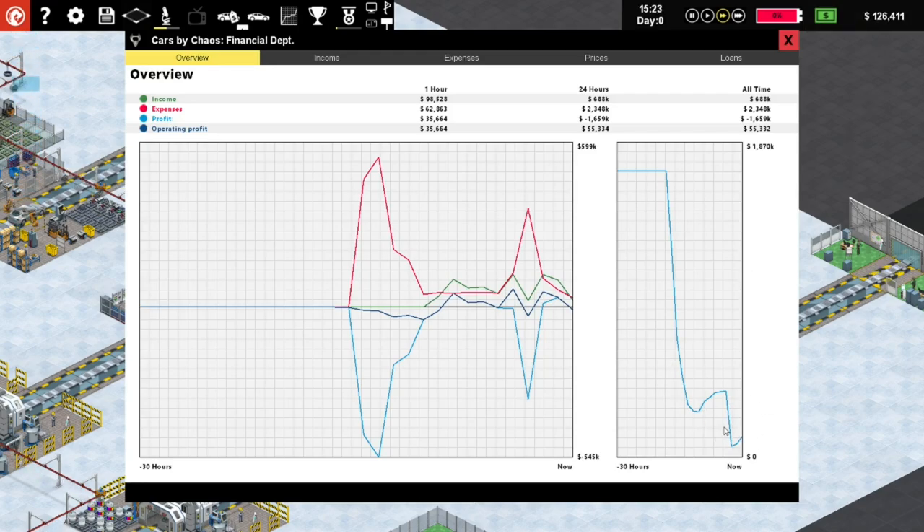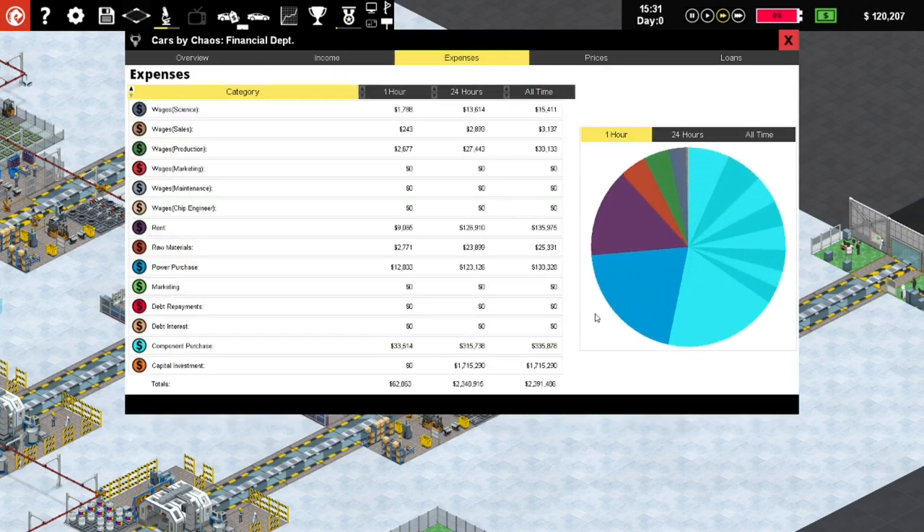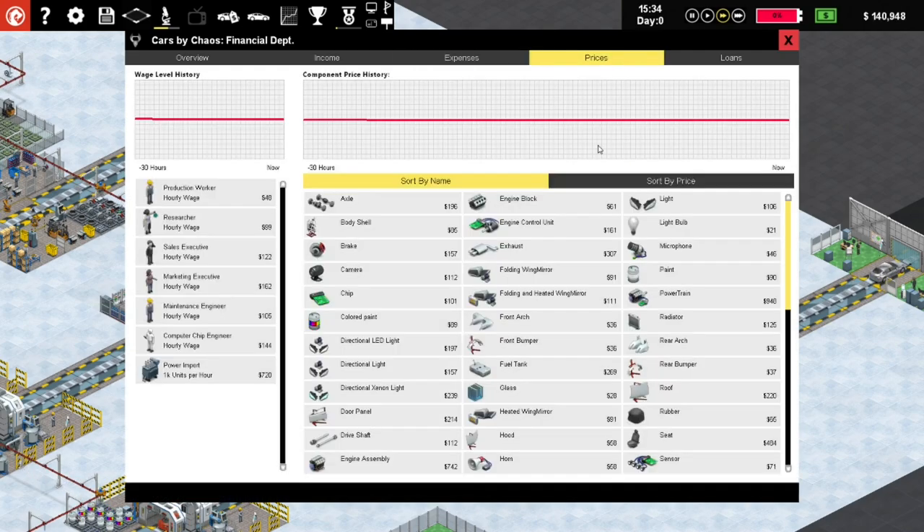We took a dip when we built the additional production line pieces - income is not good. We can make more money if we build some of this stuff ourselves. The CEO really just doesn't know when to stop - we need to produce more cars.